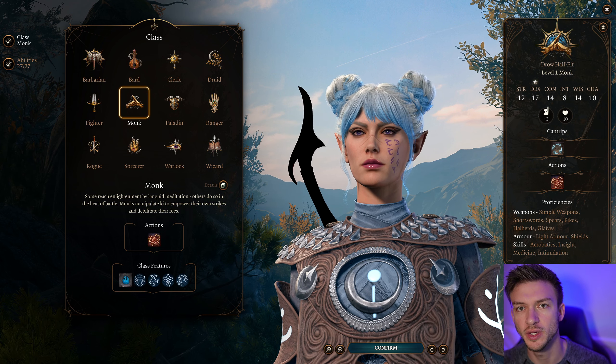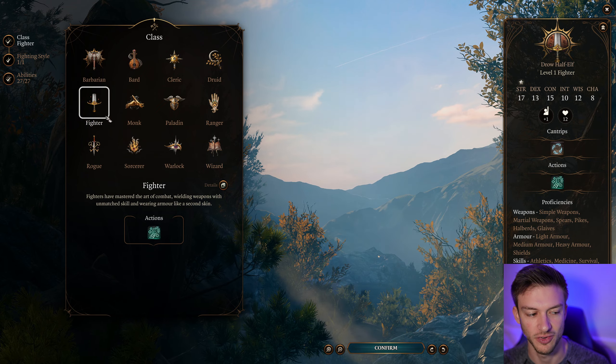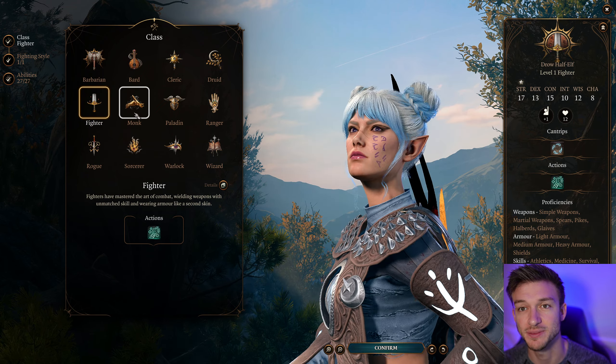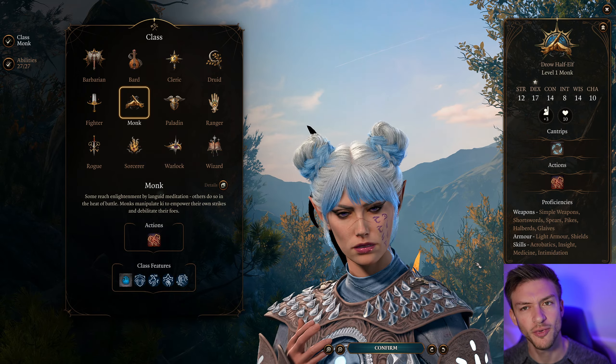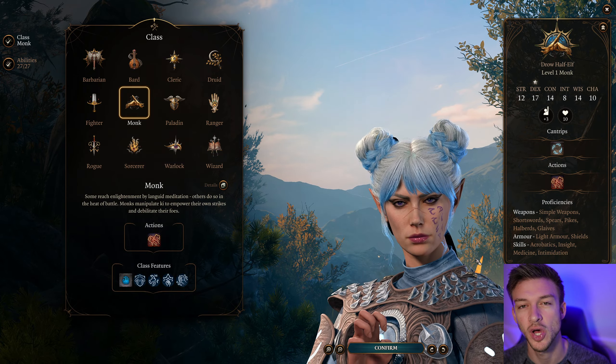Hello everyone. In this video I'll be showing you a Way of the Four Elements Monk build guide for Baldur's Gate 3. The Monk itself is a pretty powerful class because they get Flurry of Blows and can deal a ton of damage with their fists. However, the Way of the Four Elements Monk is interesting in that it's almost like a wizard or sorcerer — it can cast spells.